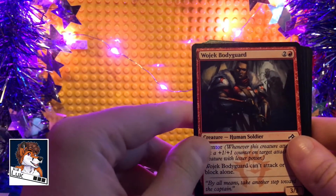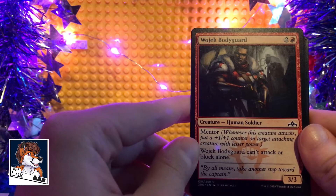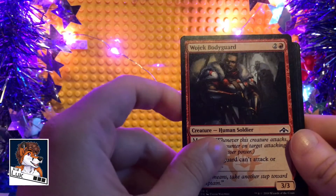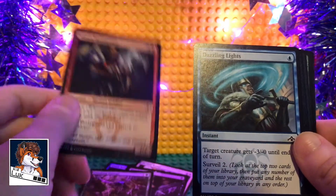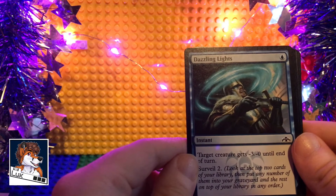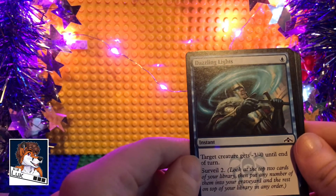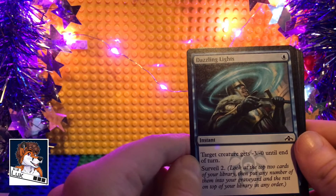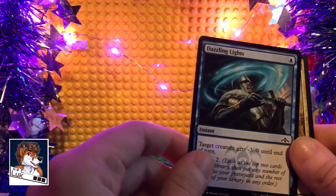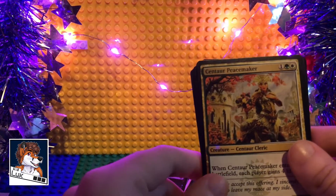Boros Bodyguard — it's a Mentor. When this creature attacks, put a +1/+1 counter on target attacking creature with lesser power. So it can't attack or block alone. Dazzling Lights — instant. Target creature gets minus three minus zero until end of turn and Surveil 2. That's a good instant, I like that. That is pretty neat. I might put that in my pauper deck as well.